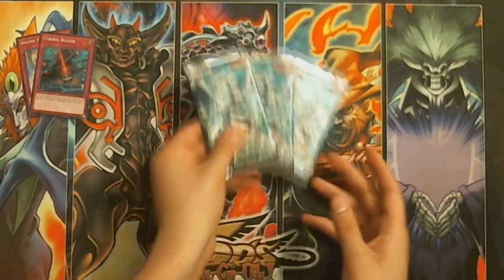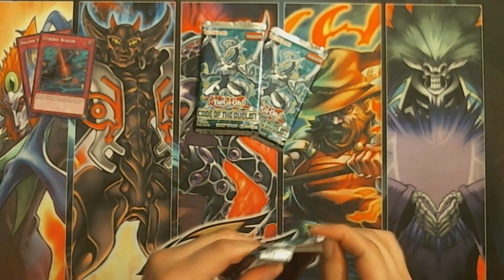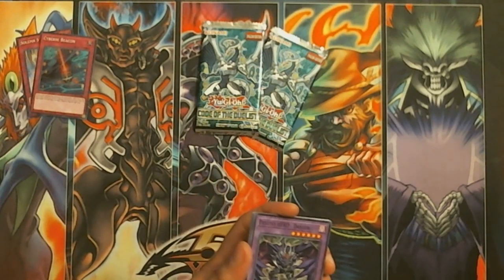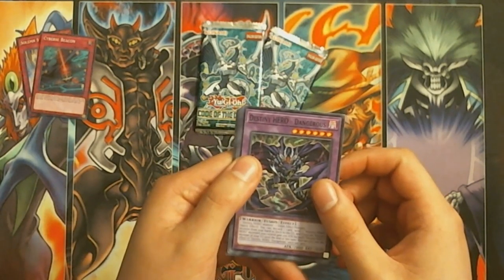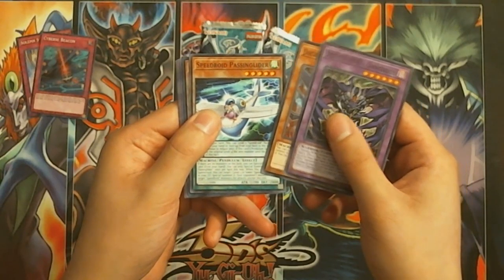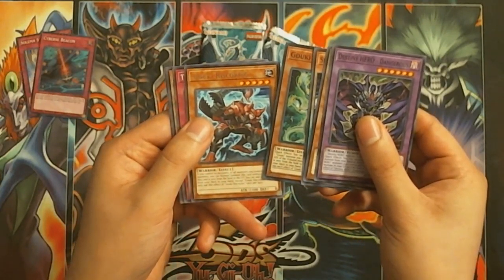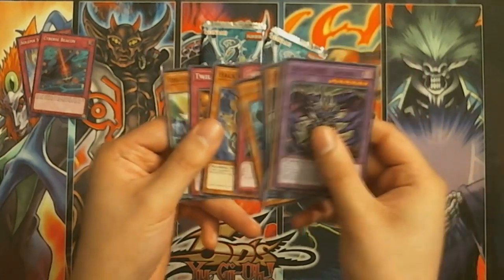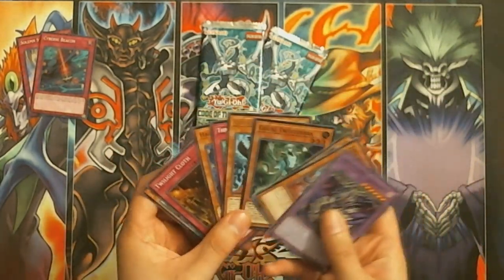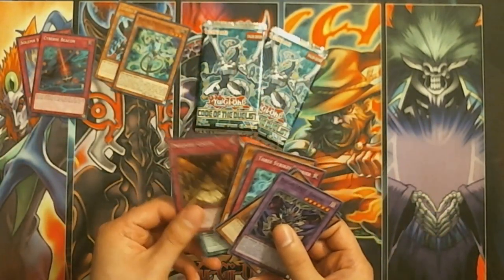Alright, hopefully we can get the dragon. So let's see what we get here. We got Destiny Hero Dangerous, Jack Wyvern Speedroid, Pistons Passing Glider, Hollow Twist Cobra, Gokipon, Scorpio, Three Strikes Barrier, Hack Worm, Twilight Cloth, and Abyss Actor Trendy Understudy — which is pretty cool. I might want to build Goki as well because they seem pretty cool, and there's a Twilight card too.